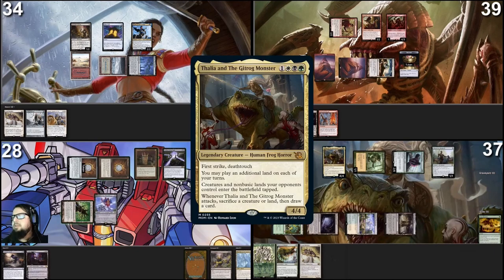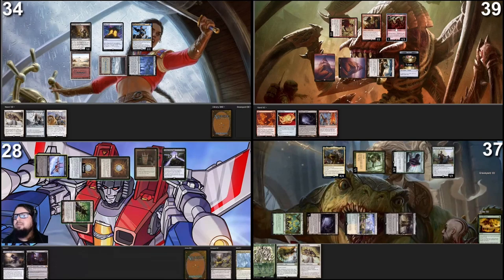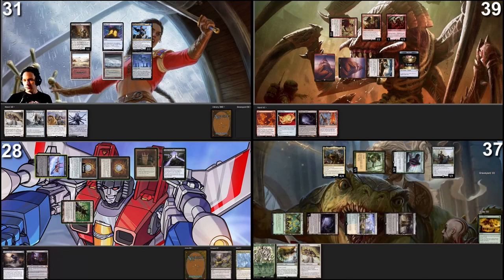Lose two life and cast Starscream — it comes in tapped because of Thalia, so it cannot attack and give the Monarch to anyone. Pass the turn. I go heads again — take three more damage from Mana Crypt. Untap and draw a card. It's a cool card but against this pod it's not that good. We are one mana off from activating Kinnan because Deathrite Shaman doesn't tap for mana with Leyline of the Void. Leyline is hurting me more than I thought.